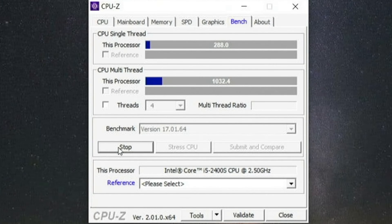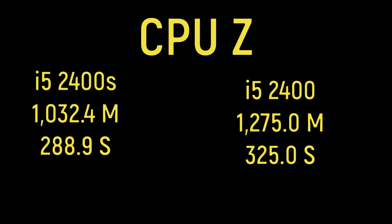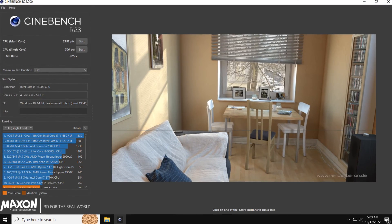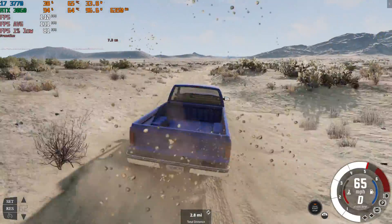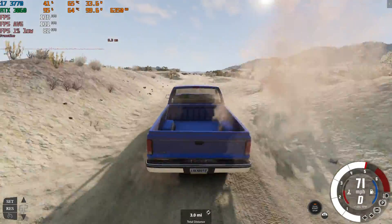On the i5-2400S in the CPU-Z benchmark, it got 288.9 points on the single-core test and 1032.4 on the multi-core test. The i5-2400 non-S got 325.0 on single-core and 1275.0 on multi-core. On Cinebench R23, the i5-2400S got 2,292 for multi-core and 706 for single-core. The i5-2400 non-S got 2,443 for multi-core and 643 for single-core. Interestingly, the i5-2400S single-core score is significantly higher than the i5-2400's single-core score, which is odd since the clock speed is slower on both the turbo and base clock.